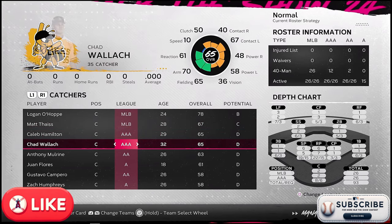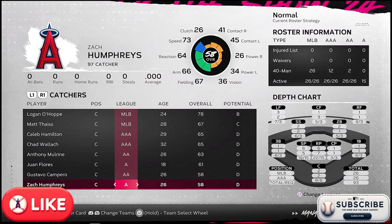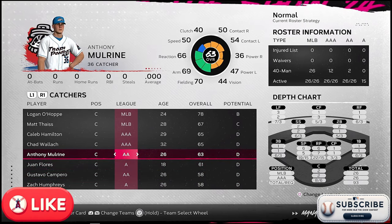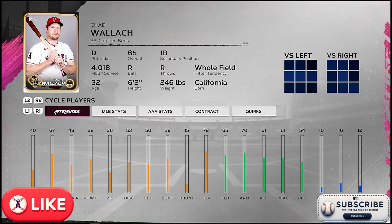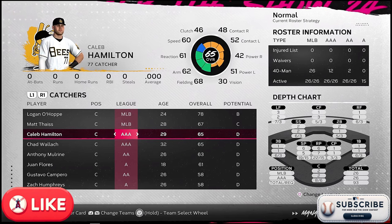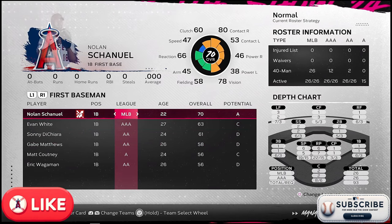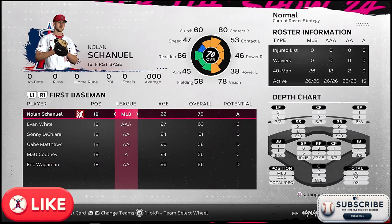At catcher, there are a lot of catchers on this team and they're not that good. Gustavo Campero, Zach Humphries, I'm not sure how they'll grow. Anthony Malroyd — last series I thought about trading him to get some other prospects. Chad Wallach is here because he's in his last year of contract, so that could be a potential trade. Caleb Hamilton is 29, which is a little older. The farm system here is just wild with how bad it is.